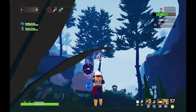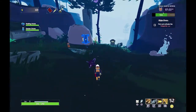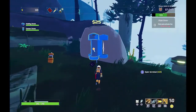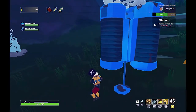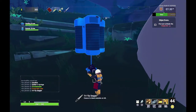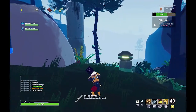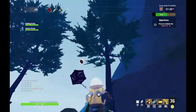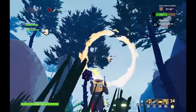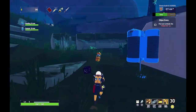That clears those guys up really nice and easy. Now it looks like there's something here — a Tri-Tip Dagger: chance to bleed enemies on hit. And what's really cool is everything you pick up, you actually carry on your character. So that's a nice little show of how far and how long you've kind of been surviving these waves.